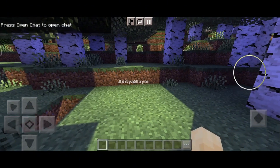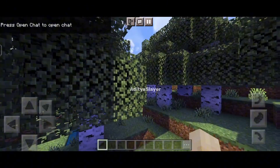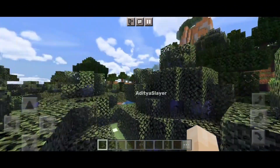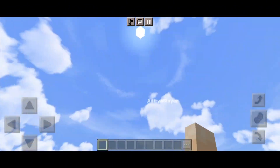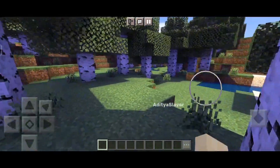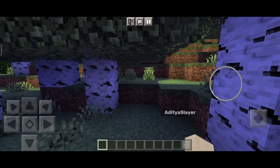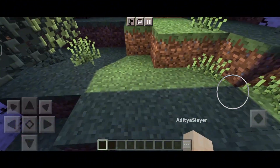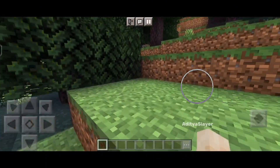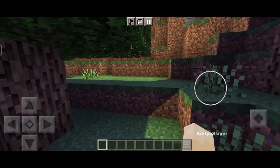First and foremost, let's talk about what shaders actually are and why they are such a game changer for Minecraft. Shaders are essentially mods that can be added to the game to enhance the graphics and visual effects. They can completely transform the way Minecraft looks, adding realistic lighting, shadows, reflections, and more. With the new Minecraft shader 1.20.72, you can expect even more realistic and immersive visuals that will make your gameplay experience truly breathtaking.